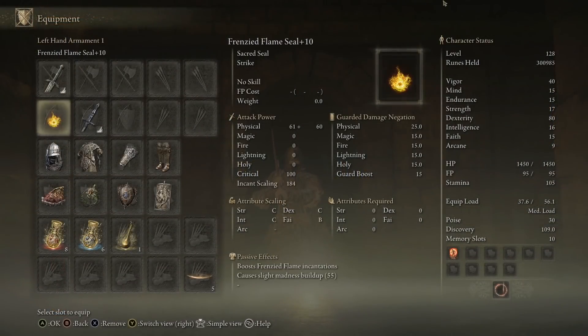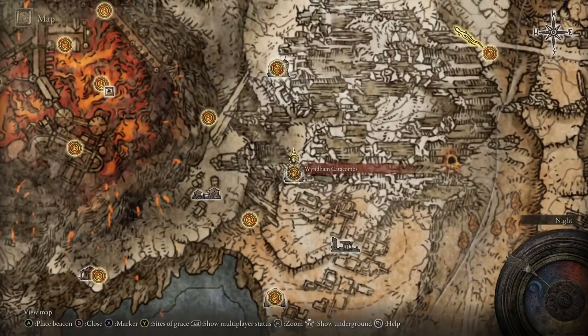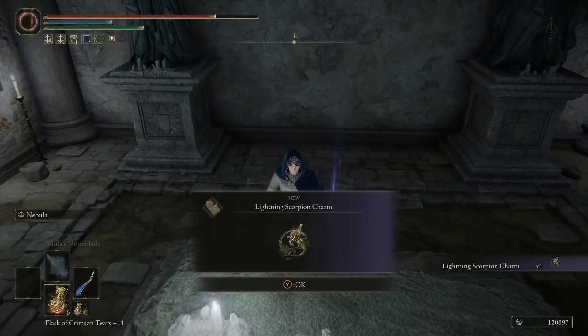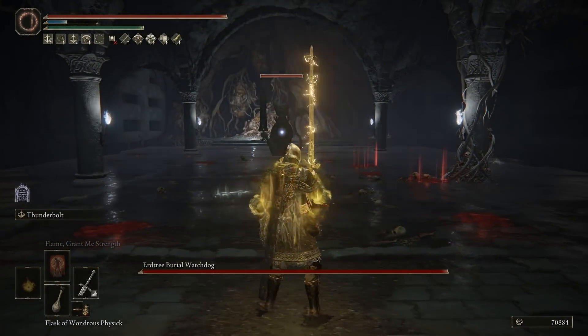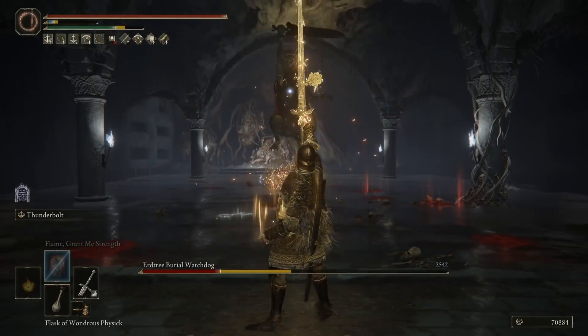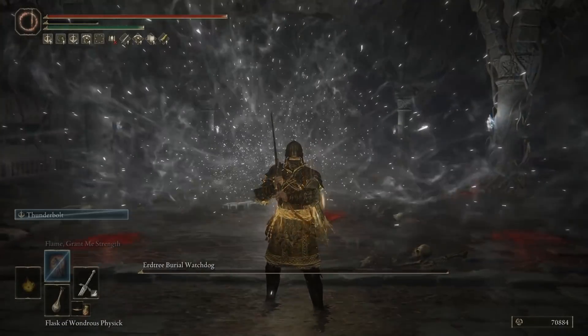Talisman-wise, we want Alexander's for an extra 15% damage. And of course we want our Lightning Scorpion for an extra 12% damage, which you get from a dungeon in Altus Plateau. For the other two talisman slots, basically choose your preference. I like the reduced FP cost because we can spam it more, and the Dragon Crest to counter the extra damage taken from the Lightning Scorpion.